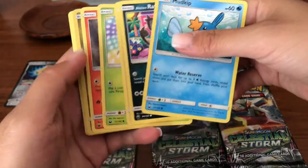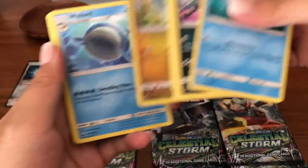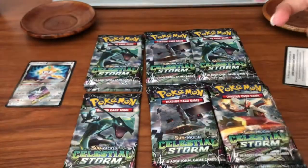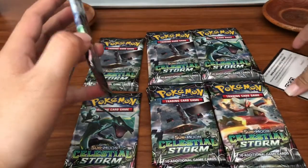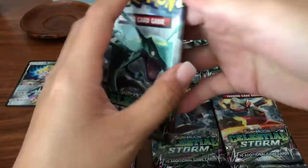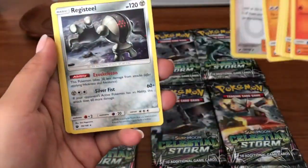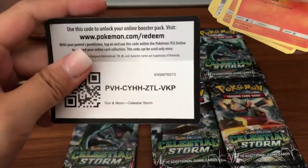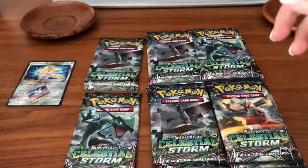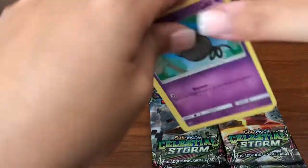We got a Bagon reverse — you know I love this picture — and a Wailord regular rare. Code cards getting everywhere. Next pack: we have an Underground Expedition, look at her face it's so funny, and we have a Registeel regular rare — here's a code card.